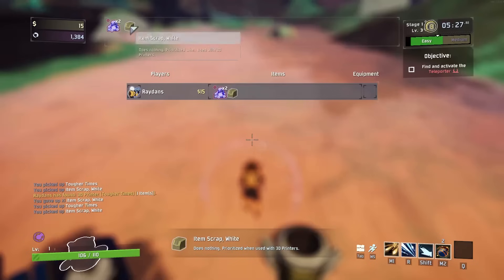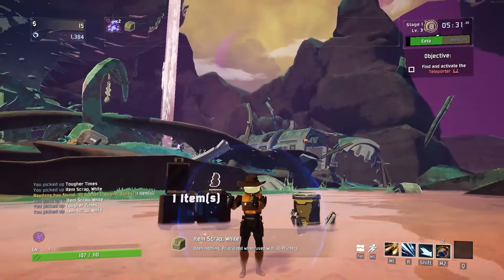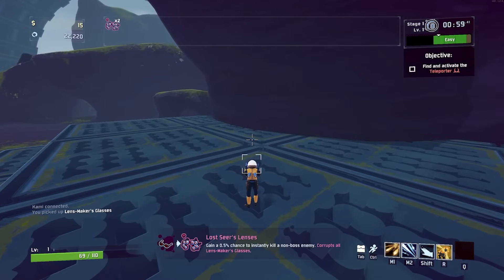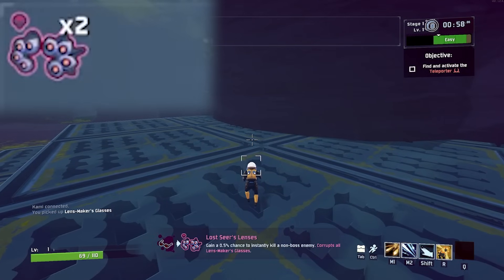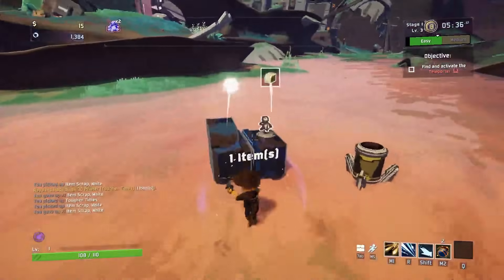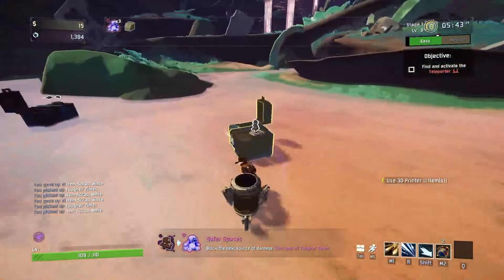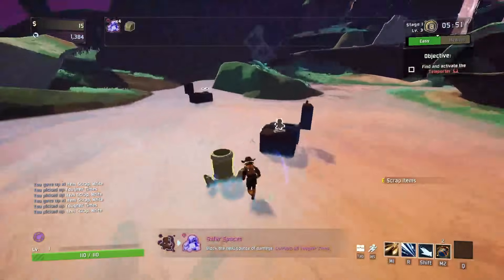You have now officially duped an item in Risk of Rain 2. I am still gobsmacked that this works. The reason this works is because the game doesn't immediately corrupt the item upon pickup. It actually stores the item in your inventory for about half a second, and then corrupts it. But since the scrapper doesn't update in real time, all the scrapper sees when you open it is a white item that it can scrap, despite the fact it is actually corrupted already in real time.